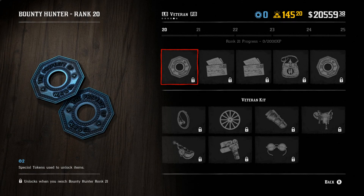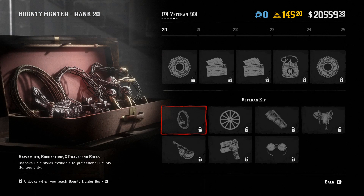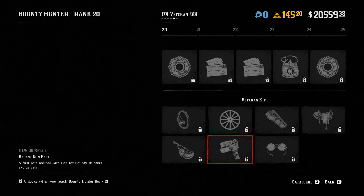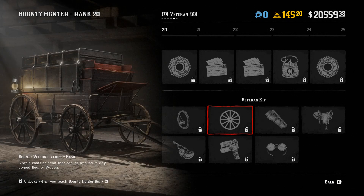Moving on, you will get an additional 10 more levels to rank up the bounty hunter role, now maxing out at 30. First off we've got the Hawk Moth, Brookstone, and Gravesend bolas — these look to be some new bola variants. Next we have the Moray spurs and the Regent gun belt.